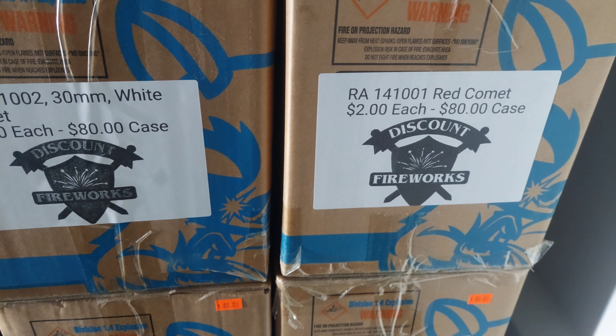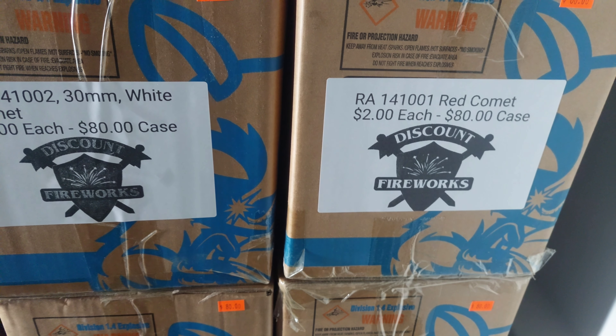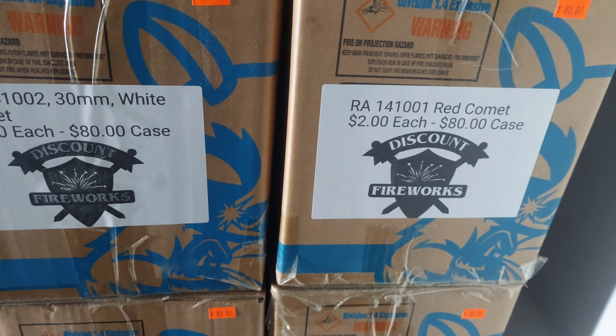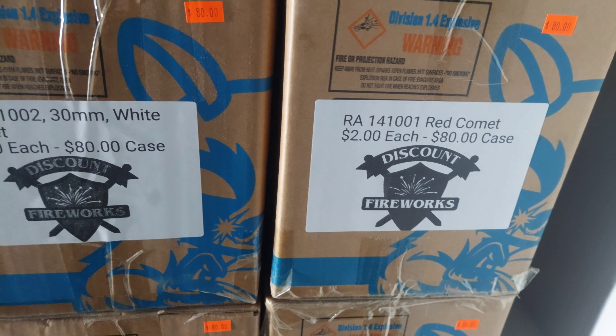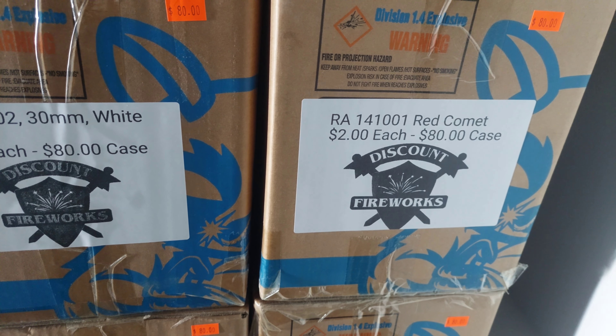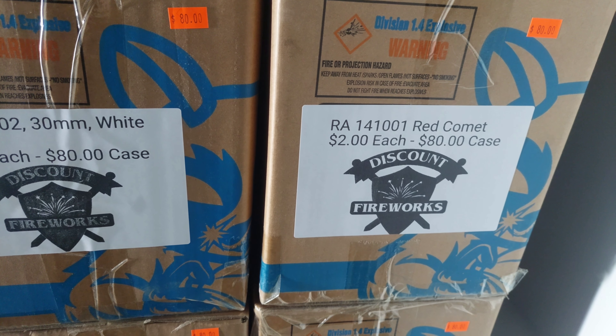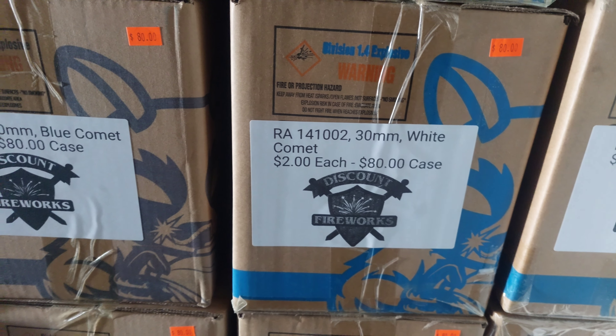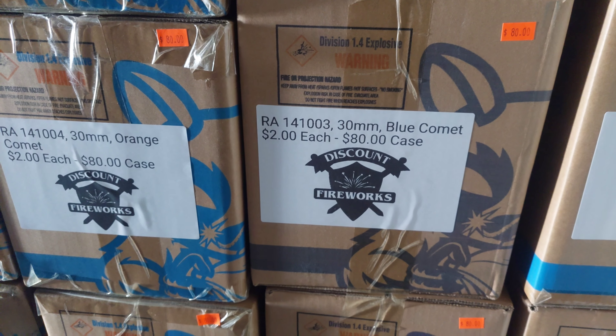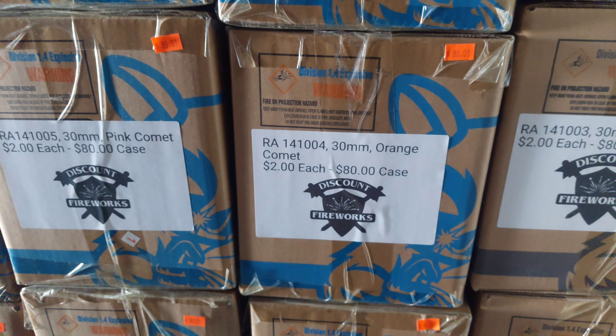They are all $80 a case or $2 a piece. You can mix and match 50 of them to get the $80 a case price. Number 01: Red Comet. 02: White Comet. 03: Blue Comet. 04: Orange Comet. 05: Pink Comet. 06: Silver Tiger Tail. 07: Gold Glitter Willow Tail.